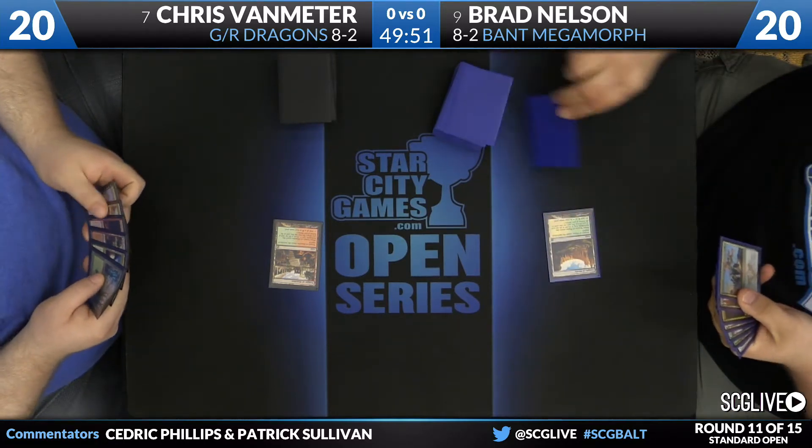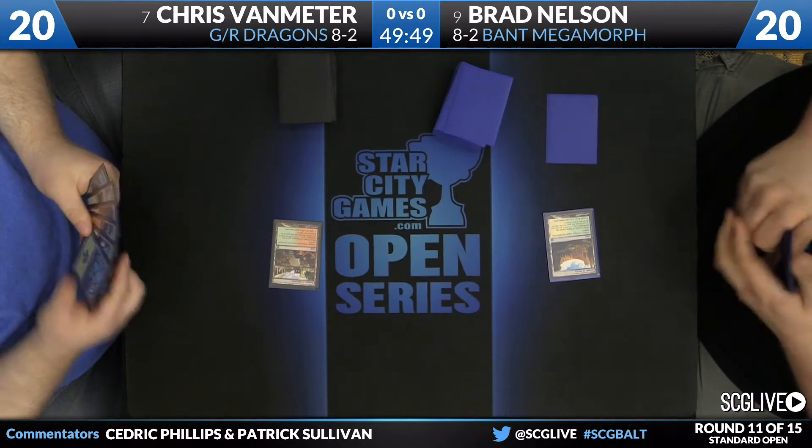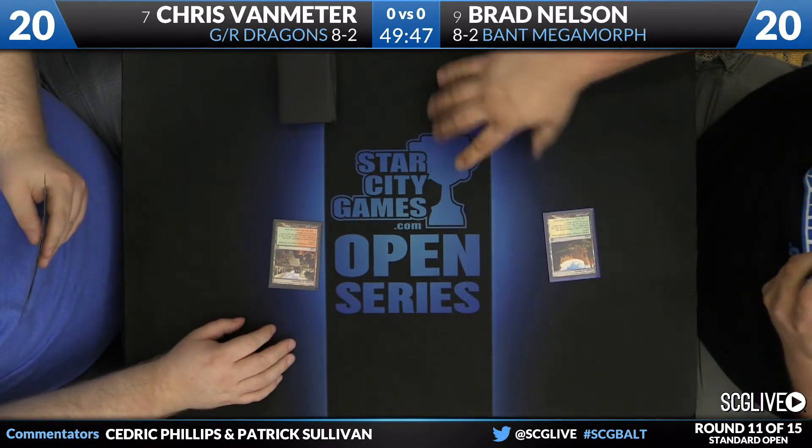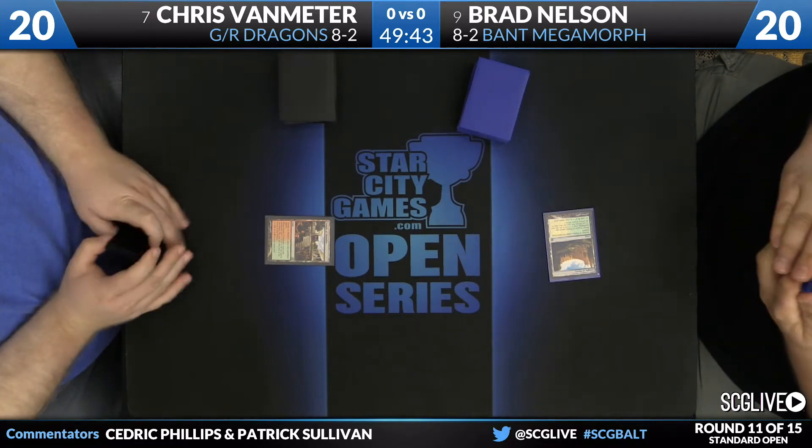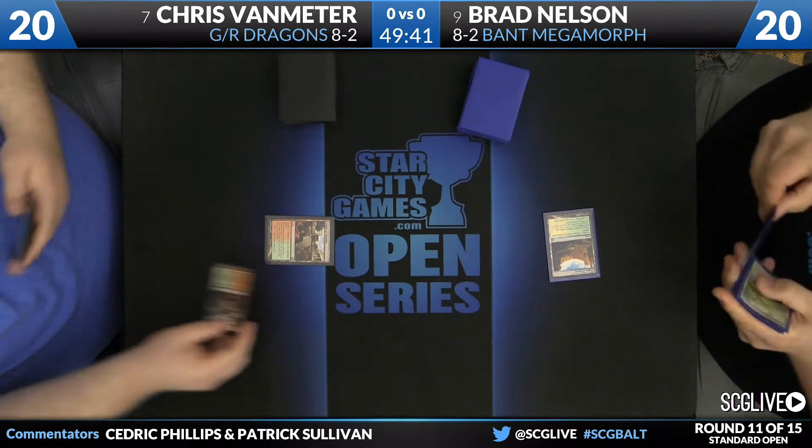Disdainful Stroke is going to be working overtime here - that one's very important for Brad. Some temples to begin. Round number 11 here between Van Meter and Nelson. Van Meter is number 7 on our Season 3 leaderboard, Nelson number 9.